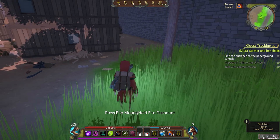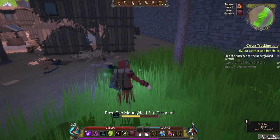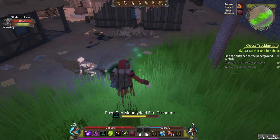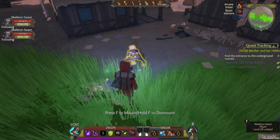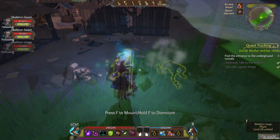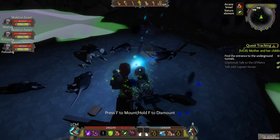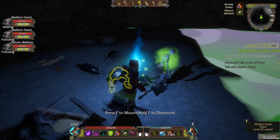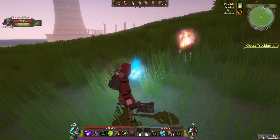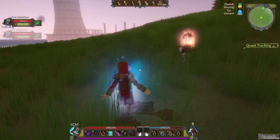For example, in the nature school there is a bestial element and the nature element. If you summon a skeleton warrior with the bestial element, he becomes a crawling beast-like skeleton with a better offense but a worse defense, and he will also occasionally stun the enemy — I like these ones a lot. The nature element will transform your skeleton into a nature skeleton, which is surrounded by a swarm of biting insects that damages enemies nearby.